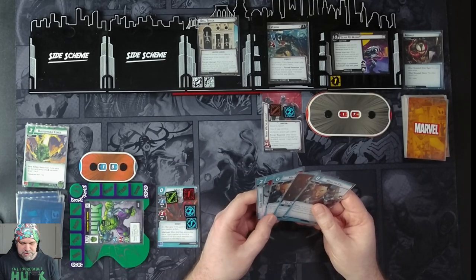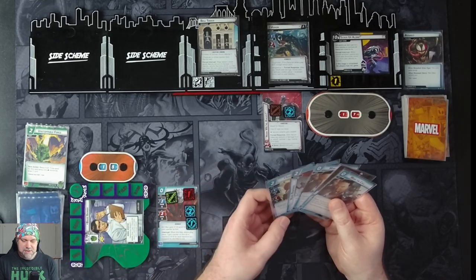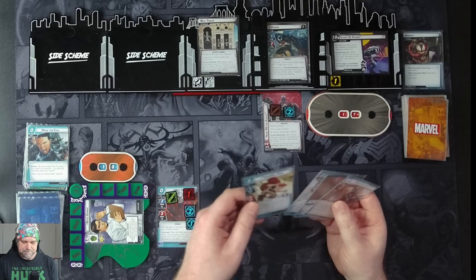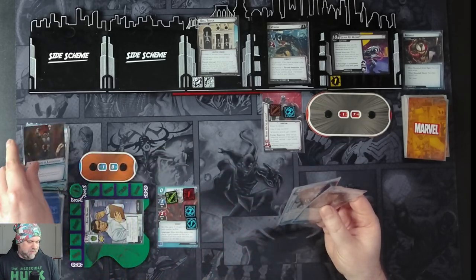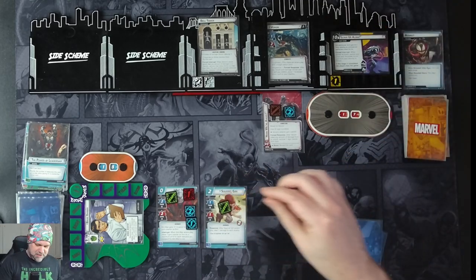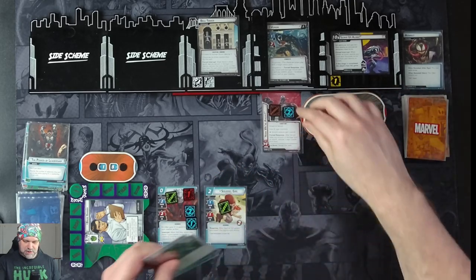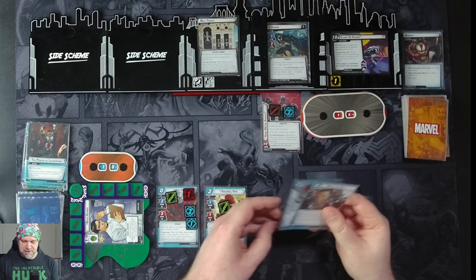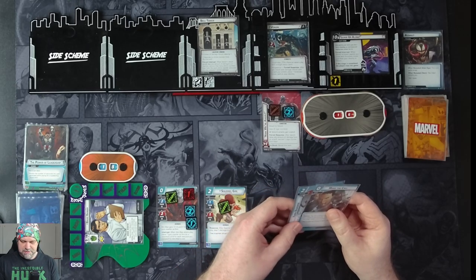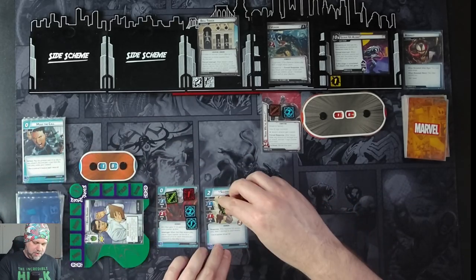Ant-Man will hang around for thwarting. We flip down to Bruce Banner and use our Experimental Research to draw a card and discard a card — Squirrel Girl. We throw away Make the Call, then use Power of Leadership to play Squirrel Girl. After Squirrel Girl is played, deal one damage to each enemy — but that's not an attack, so it's just the one damage to Venom and doesn't trigger his ability. Still no allies for Rapid Response, so we mulligan those two cards. Squirrel Girl will thwart for one more.